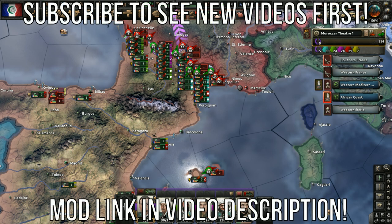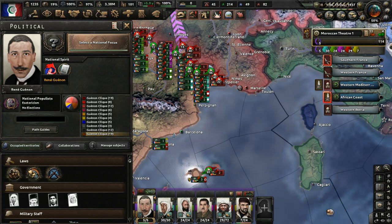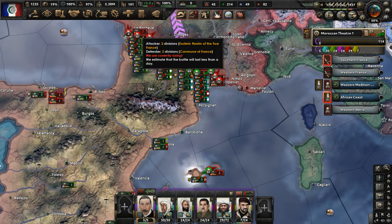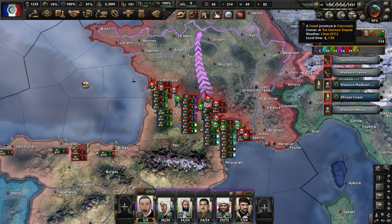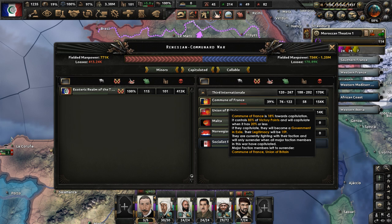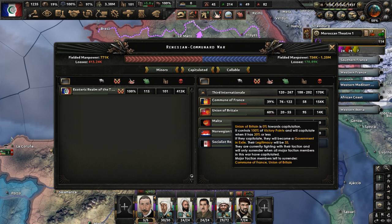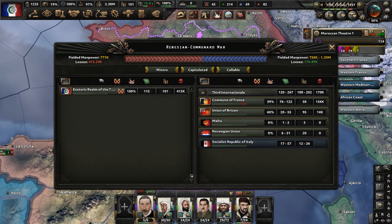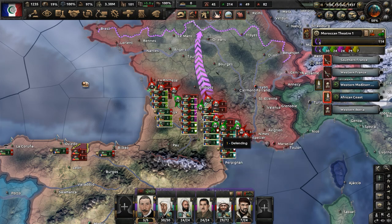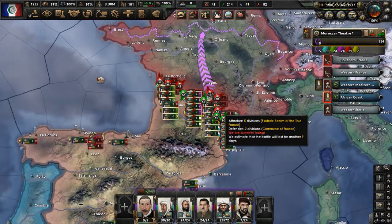Hello y'all. Welcome to part five of my René Guénon Morocco playthrough in Hearts of Iron Kaiserreich Redux. In part four, we declared war on the Third Internationale, led by the Commune of France and the Union of Britain. So we're fighting France, Britain, Malta, and Norway right now, making some gains into France while fending off naval invasions by the British in Spain.